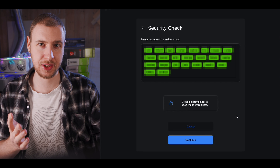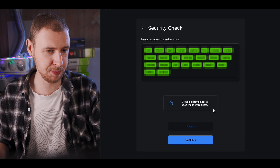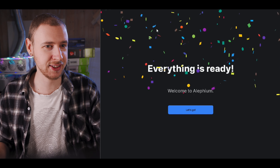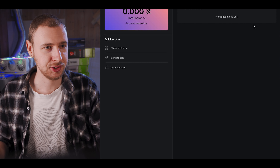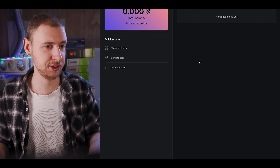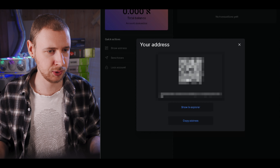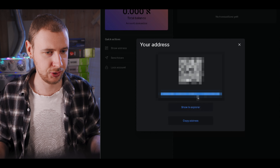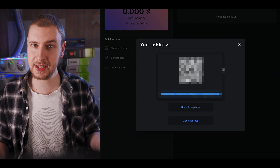Once you've entered all of the words in the correct order, you see a Great Job message — remember to keep those words safe — then hit Continue. It says everything is ready. You get some confetti and a Welcome to Alethium message. Then you can see your wallet and your total balance. The last thing you need to do is go to Show Address, and it will show you your wallet address. Just copy that for later by hitting Copy Address, and that's about it.